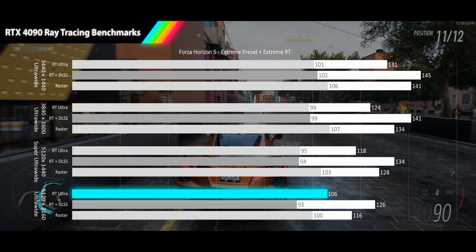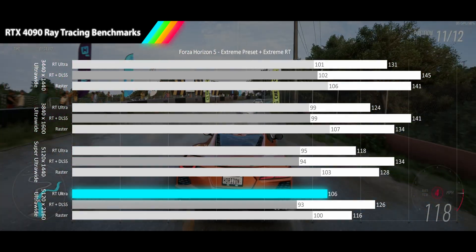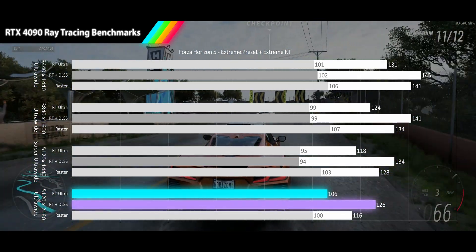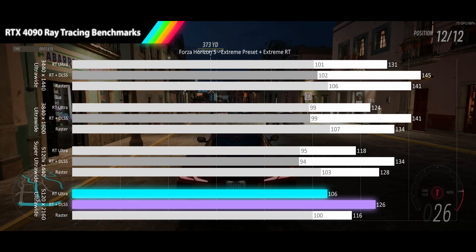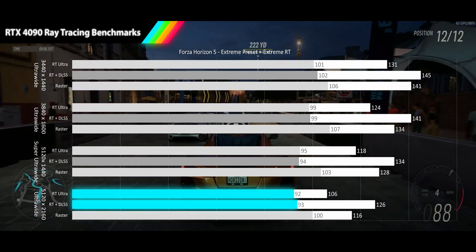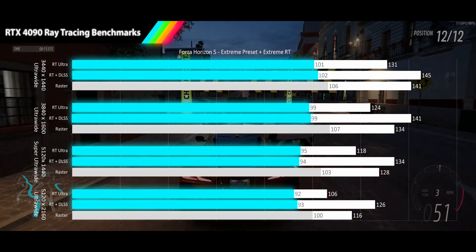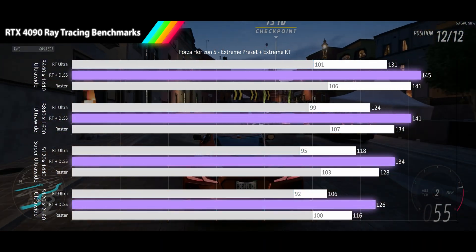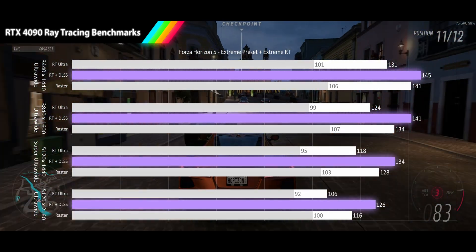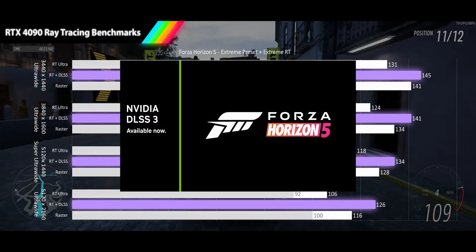At our highest ultra-wide resolution of 5120x2160, we see ray tracing results deliver a 106fps average, 9% slower than the raster. When DLSS is turned on, we see a 19% increase in FPS to 126fps, and once again the 1% lows are the same between ray tracing and DLSS results. The RTX 4090 sees good frame rates and 1% lows no matter what rendering technique you use. DLSS on its own isn't bringing much extra performance, thanks to Forza not scaling much in performance with resolution. If you really want to max out your 240Hz monitor, you'll need to try the newly added frame generation.